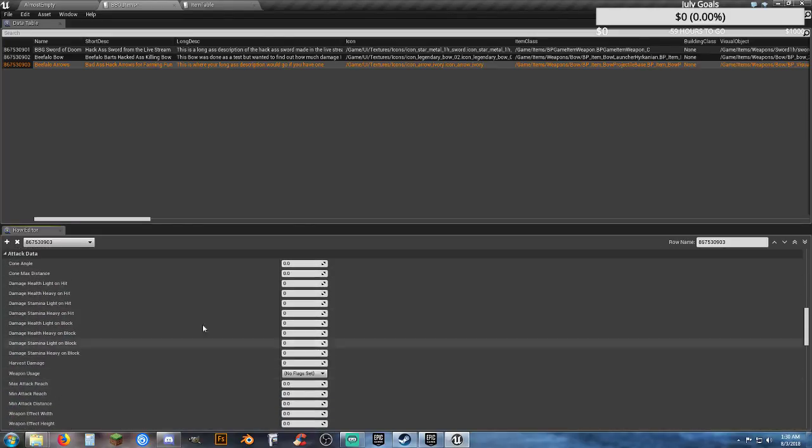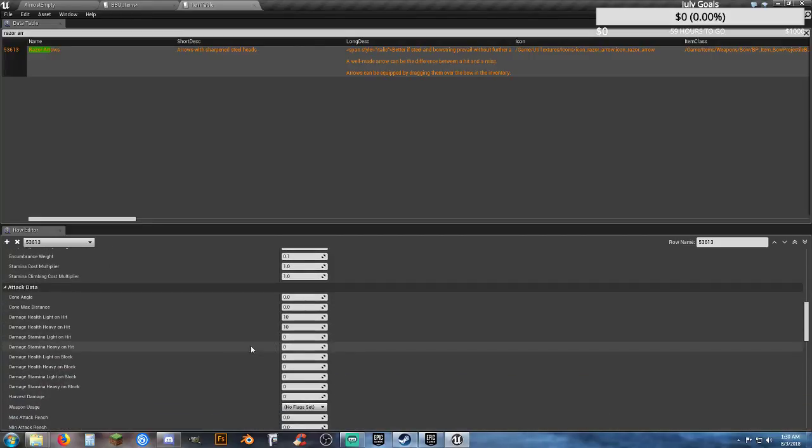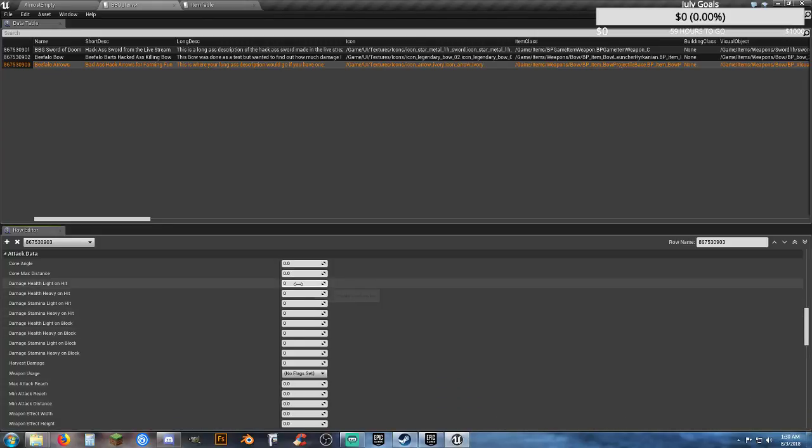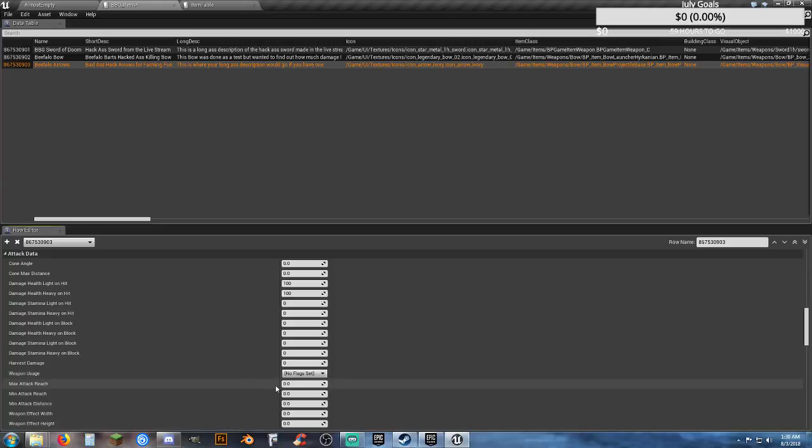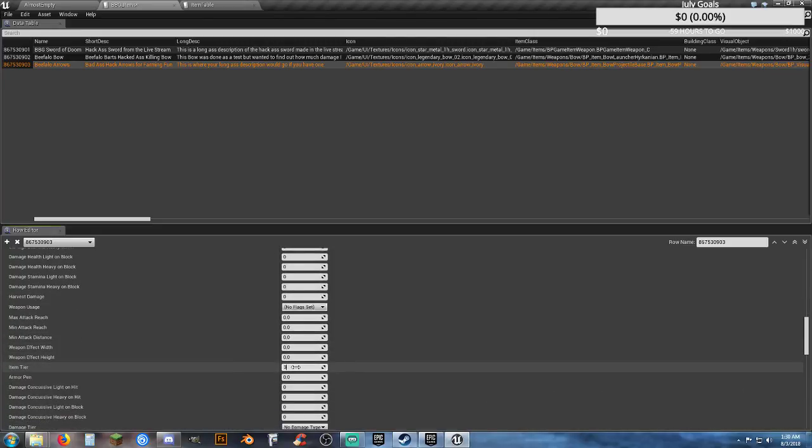Cone angle — I'm not sure how this is going to be, it shouldn't be anything for arrows. This is where the damage is. Your damage is 10 on light and heavy — well, that's just not good enough. Let's go with 100 damage to make it OP as hell. These arrows do 100 damage plus the bow is affecting by 100 damage, so yeah, this is probably going to be OP. Item tier is 3 — screw it, we'll keep it as 3. Armor pen: 0.1.